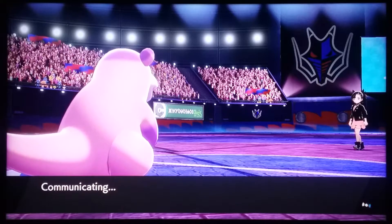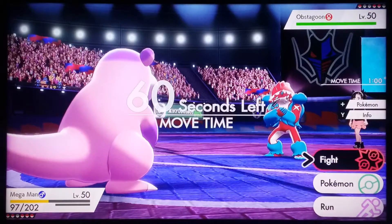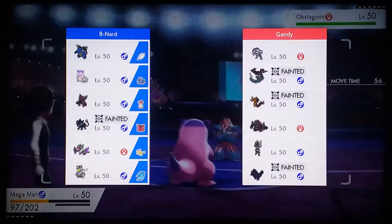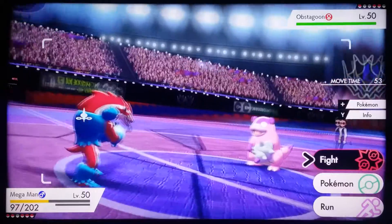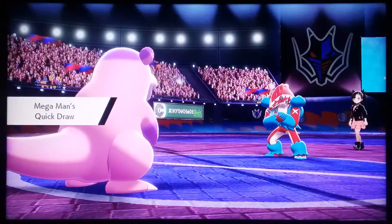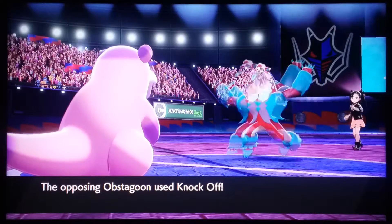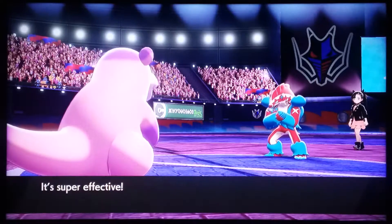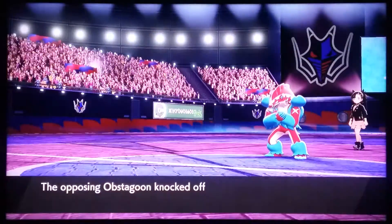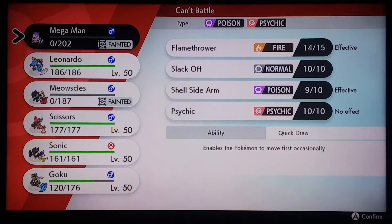Looks like he is going to go for the Obstagoon. Not really much of a point in me switching out here — I don't really want to make any risky plays since I am up right now, so I am just going to stay in. Go for the Shell Sidearm. He is probably just going to take me out with an attack — unless my Quick Draw activates, which it just did. That is going to let me go first with a Shell Sidearm on him, taking him down by about half. But he is just going to Knock Off in return, and that will definitely just finish me off from that range, dropping me down to four Pokémon. Then he is going to get burned from the Flame Orb as well. But that is pretty good, actually — I was able to get a lot of good damage on this thing.